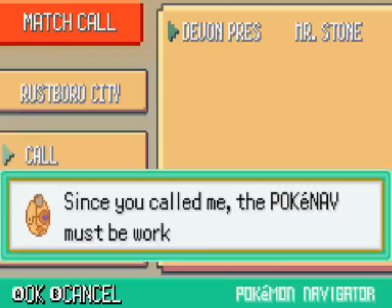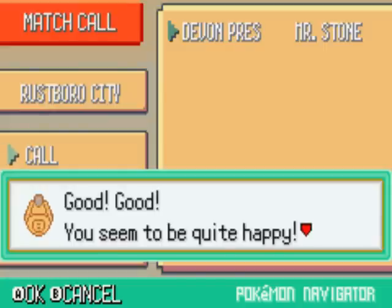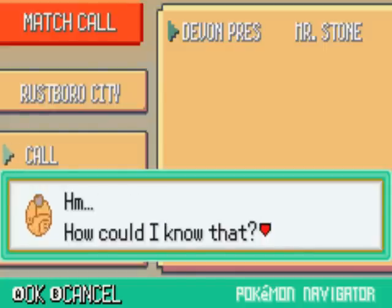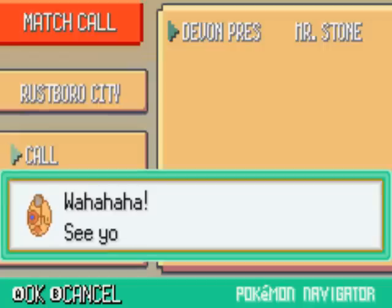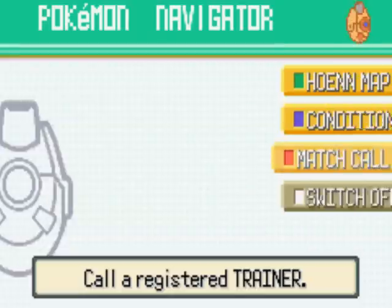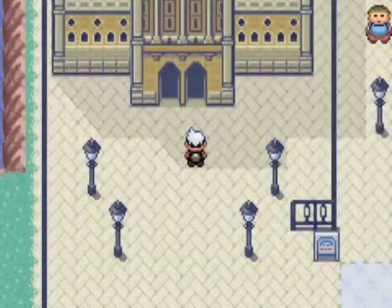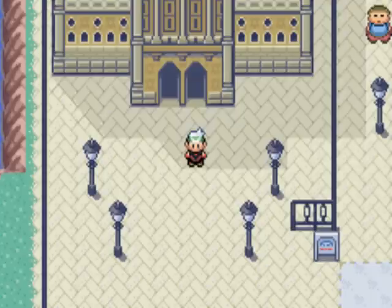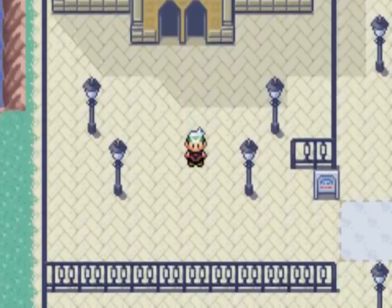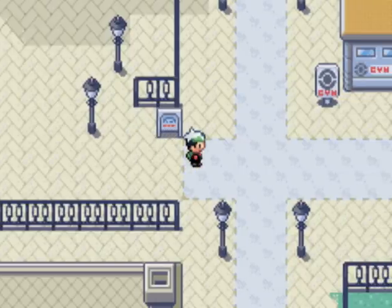Mr. Stone responds: 'Oh TK, since you called me, the PokéNav must be working properly. Other people will be registered, so try calling them up too. I can tell you seem quite happy — it's because I'm looking down at you from my office window! Ha ha ha! See you later.' There, happy? Now let me go. Next time on Let's Play Pokemon Emerald for the Game Boy Advance Part 7, we'll hopefully work our way to the next gym, and I might end up doing some more level grinding with my pokes too. See you then, peeps.